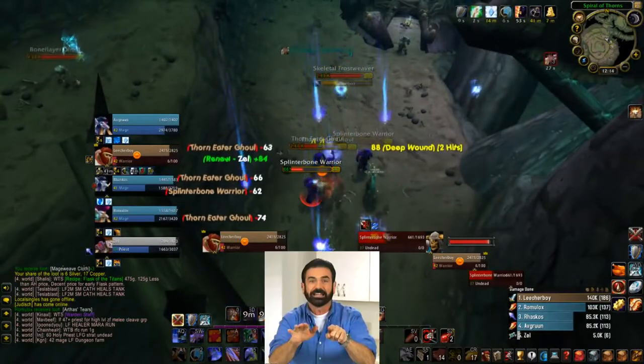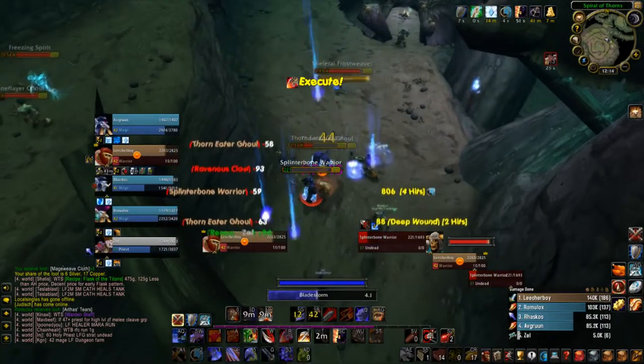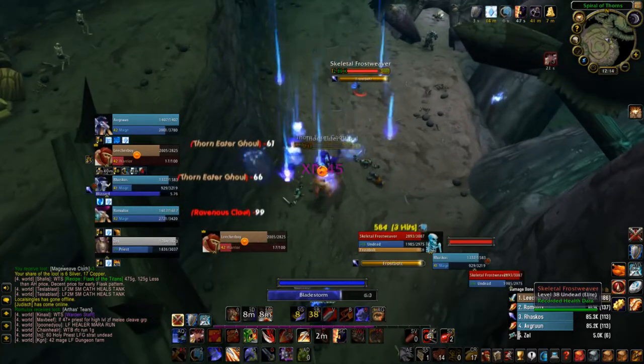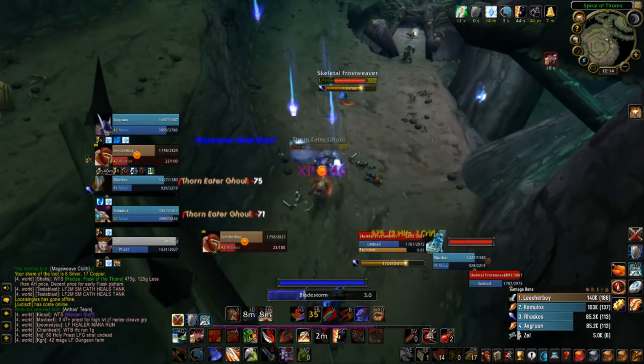But wait, there's more — Ravager can proc itself. The more mobs you are spinning on, the better the chance for this. You can easily spin through a whole pull if you have enough mobs to hit.